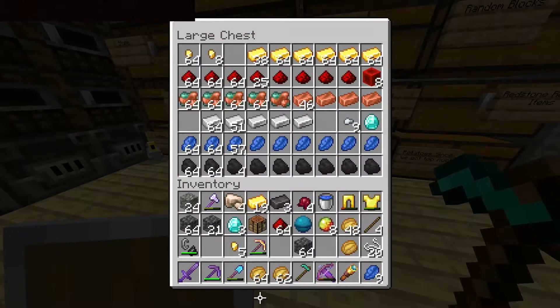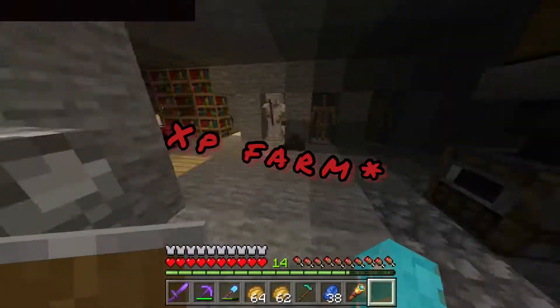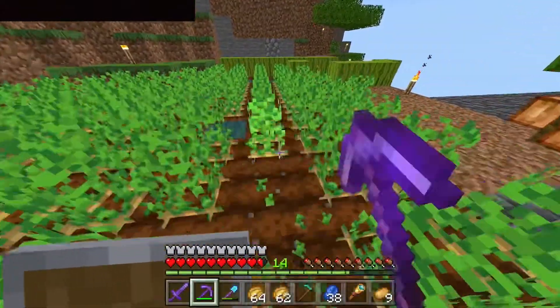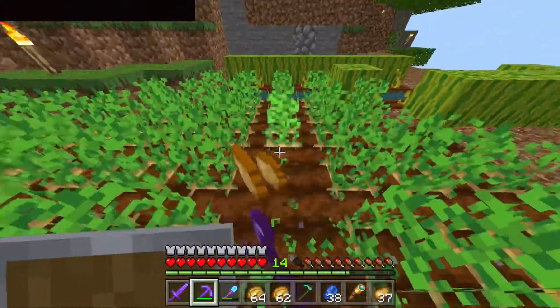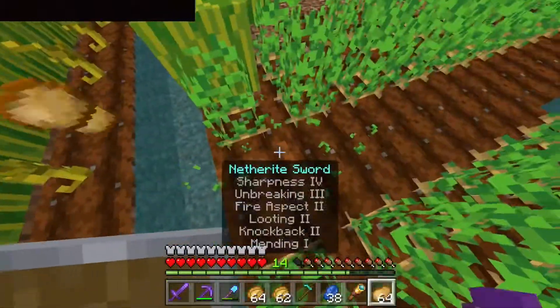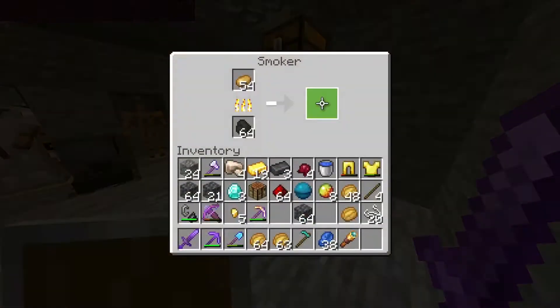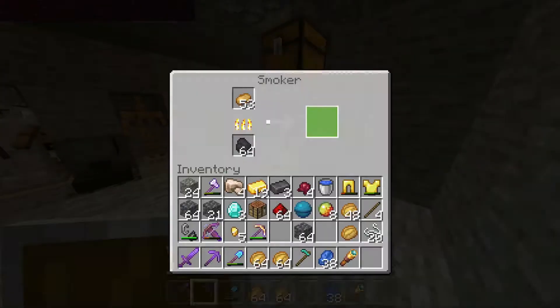Next I just need some lapis, which should be in this chest. Now time for the enchanting — luckily we have an enchantment table right next to us in the enchantment room, so it's always fun. We just got to go get some potatoes. Potatoes acquired, and just like that we'll be able to enchant for quite a while.